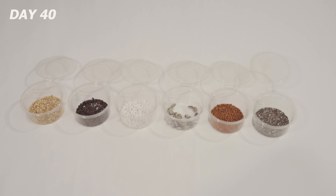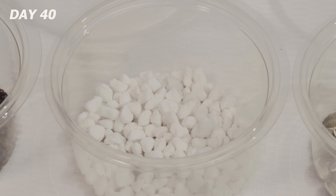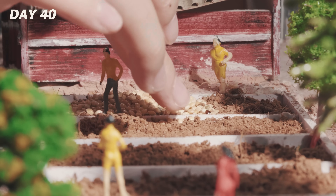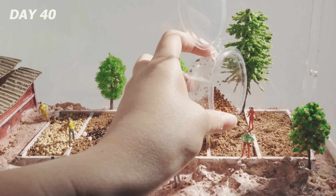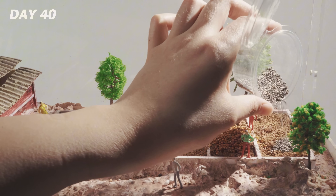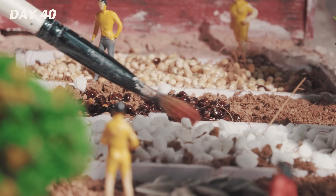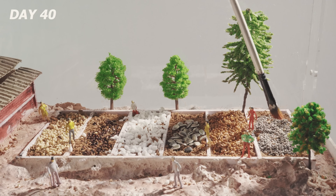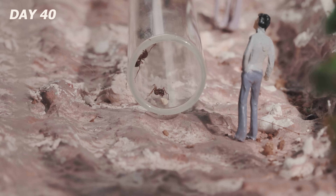I placed six different types of seeds inside, each a different color — but one is fake. This is my way of testing their foraging instincts. I initially planned to really challenge my ant colony by mixing all the different seed types together and making them choose, gambling on whether they'd pick the decoy seeds. But on second thought, that felt a little too mean for these cute little guys entering their new home for the first time. So I decided to scatter them into individual compartments. Is that a fair approach? Let me know in the comments.